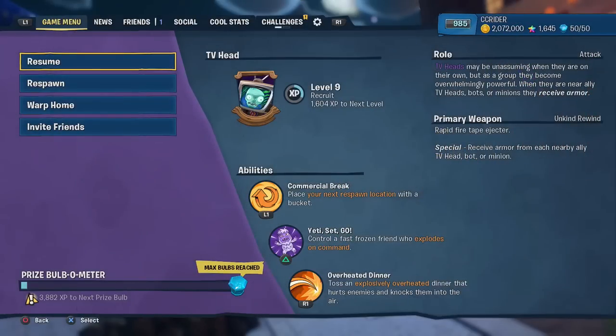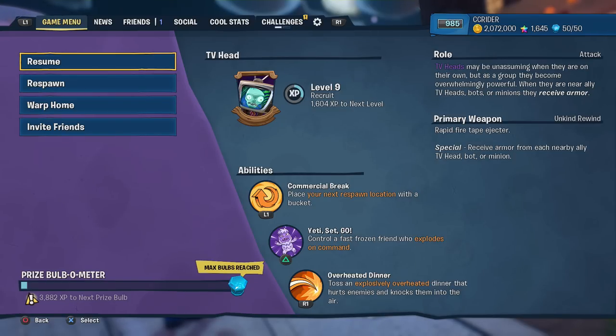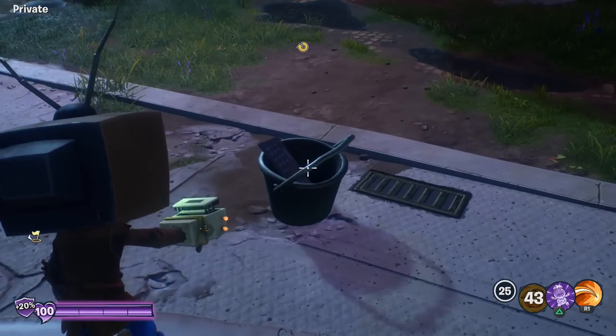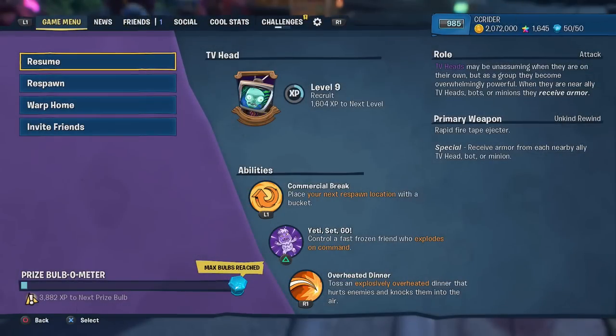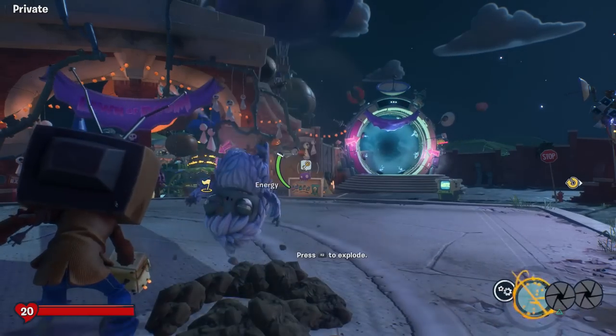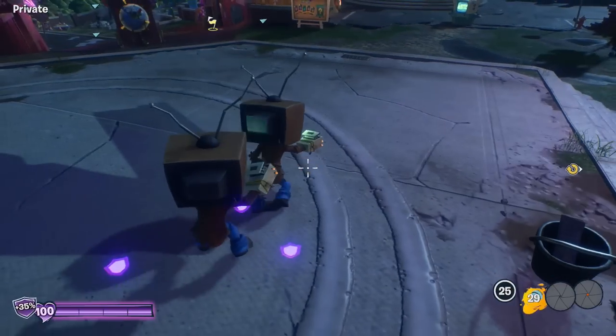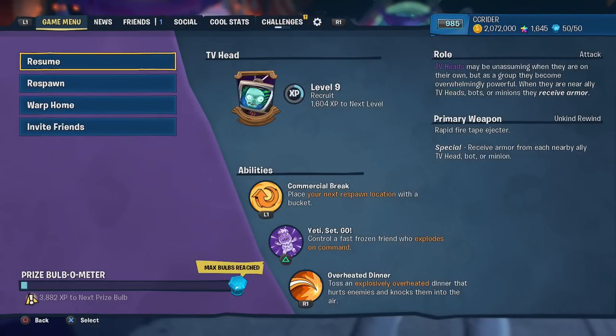Let's read a little bit about him. TV Heads may be unassuming when they are on their own, but as a group they become overwhelmingly powerful. When they are near ally TV Heads, bots, or minions, they receive armor. There are three abilities, basically exactly the same as Wildflower. We have Commercial Break — place your next respawn location with a bucket. Triangle is Yeti, Set, Go — control a fast frozen friend who explodes on command. This one is exactly the same as the Dandelion; it would've been cool if it had a slowing effect since it is frozen, but it doesn't.